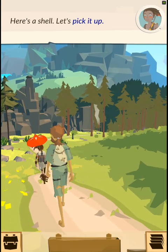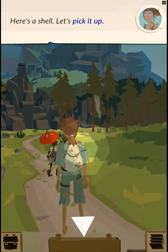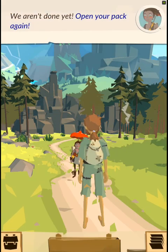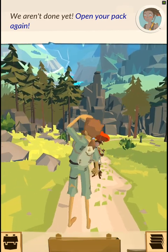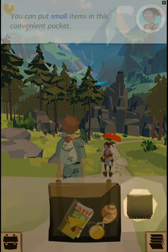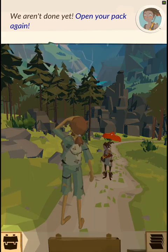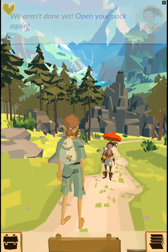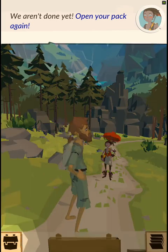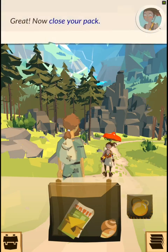Here's a shell — let's pick it up. Open the pack. We need to take everything to the next camp. Open your pack and put an item in your pocket to free some space. Great. Now close your pack.